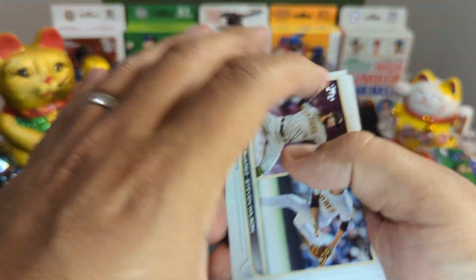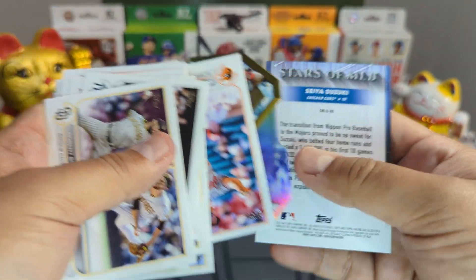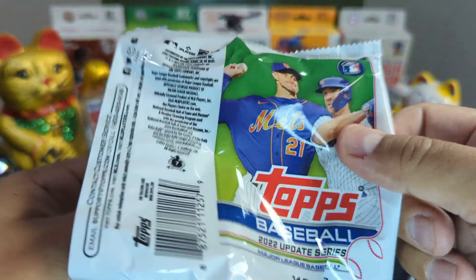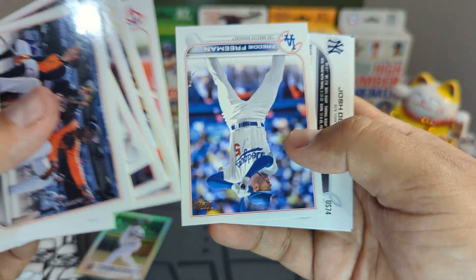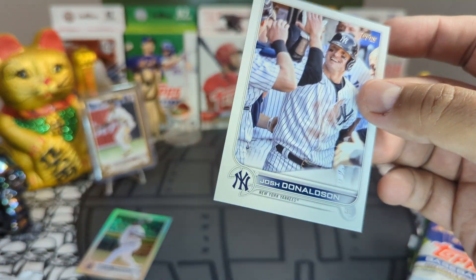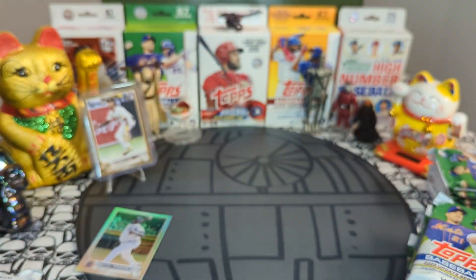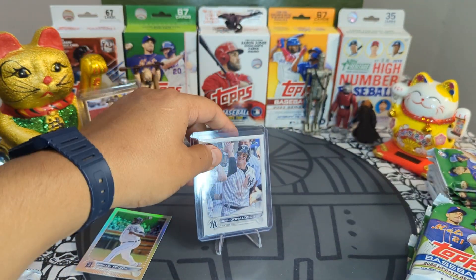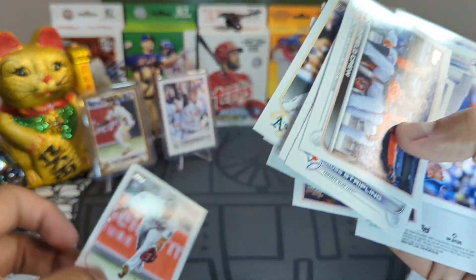Nice CJ Abrams to start off this rip. Bryce Harper in the diamond cut. It looks like we got a short print — beautiful Josh Donaldson short print, we will take it. I already got this one but it is super cool. I actually purchased like 12 short prints for my set off eBay towards the end of update, but then I stopped and said I should have just pulled them all.